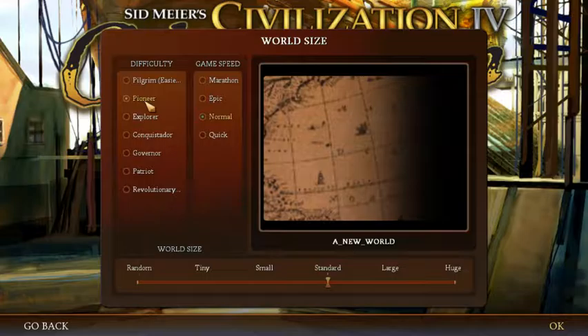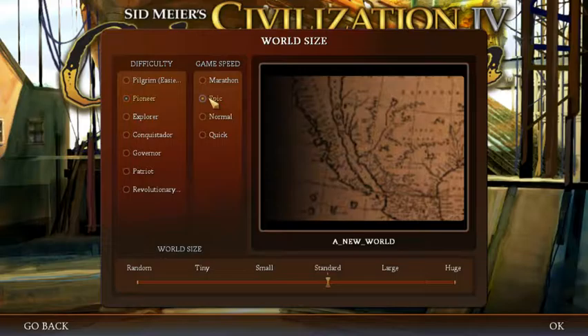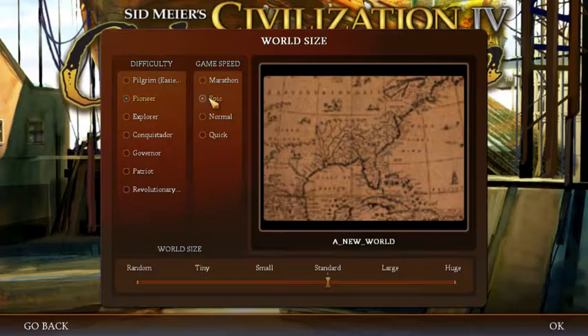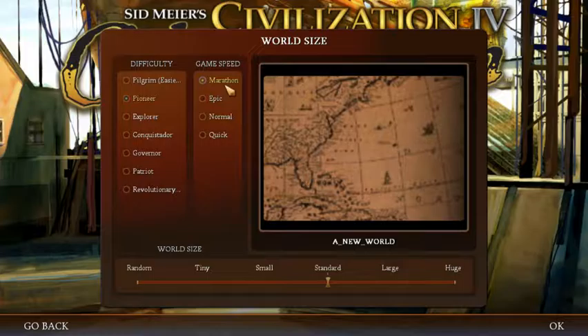We're going to start an epic game because the game feels so short. Your end goal is so focused that you can finish the game in like two and a half hours — it's the anti-Civ where games can go on for 20 or 30 hours. Let's actually try Marathon and we'll see how that goes.